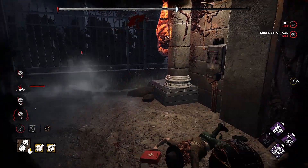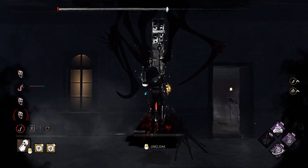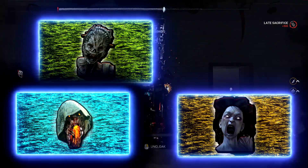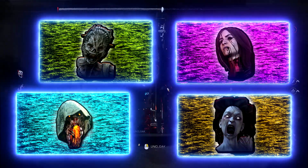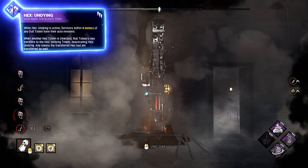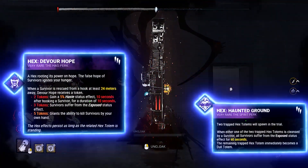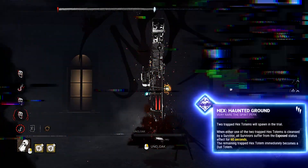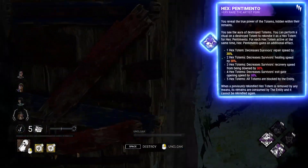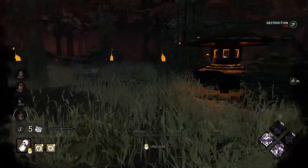If you want to try a completely different strategy, try this totem build. It will require four killers unlocked: Hag, Spirit, Blight, and Artist. From them we need Hex totems: Undying to protect our hexes, Devour Hope as our main win condition, Haunted Ground to give us tempo to reach that condition, and Hex Pentimento — if we fail to protect our hexes, we can relight them as Hex Pentimento.